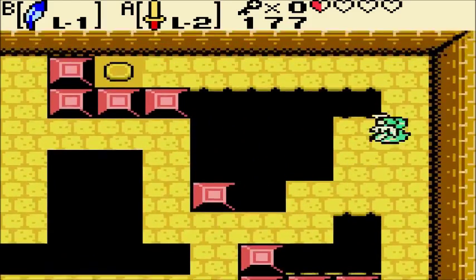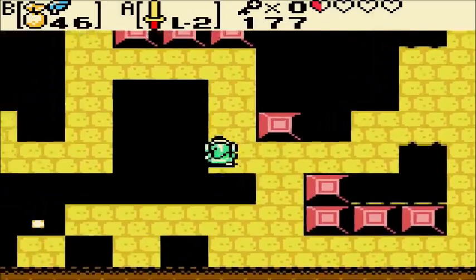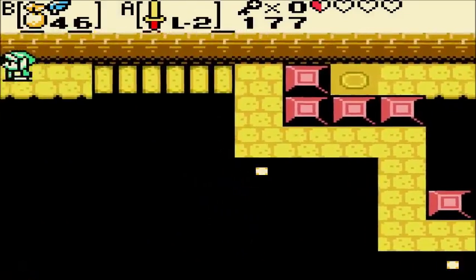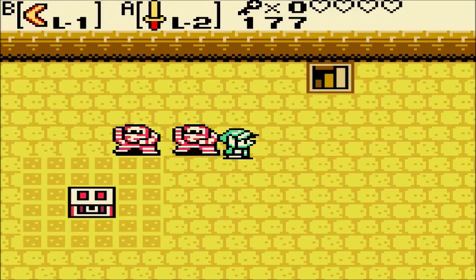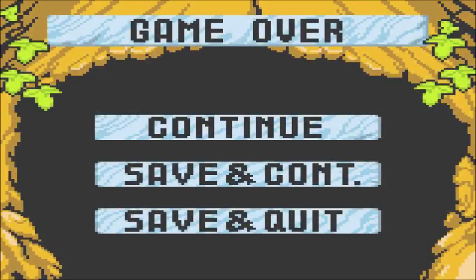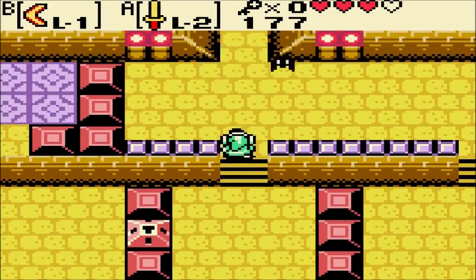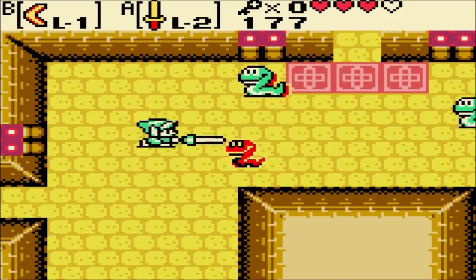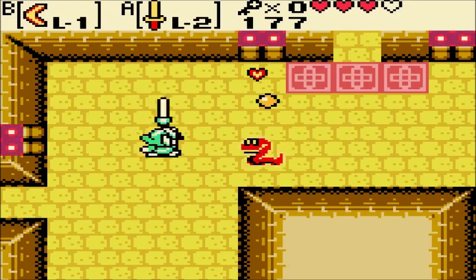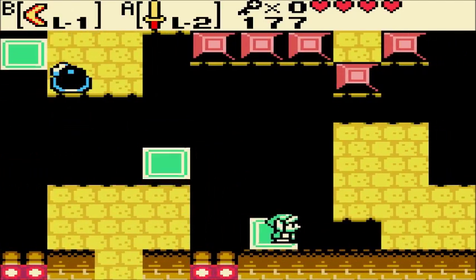I could've sworn this room just had like a key inside of it. We can Shatterpots now. I said Boomerang. I threw my Boomerang at the Gibdo — I don't know why it just died there. My Boomerang should've stunned the second Gibdo. That's why you want to avoid contact damage with Gibdos at all costs. Because they hurt. A lot.